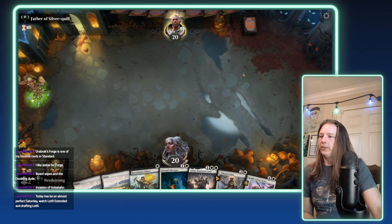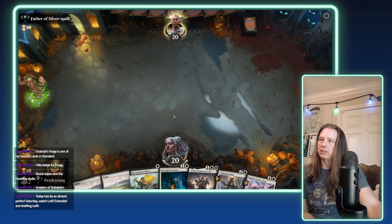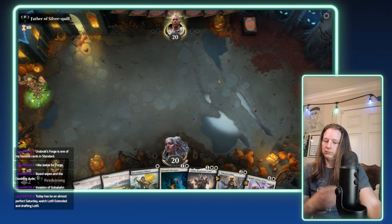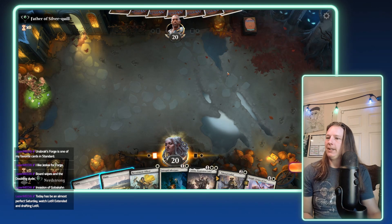Alright. So what do we have here? A couple of Plains, Recruitment Officer and Intrepid Adversary that we can play, and an Adeline that we really want to curve into. Let's see if this game gets there — if my opponent decides he wants to play, of course. Plains into Recruitment Officer — go, Savannah Lion.